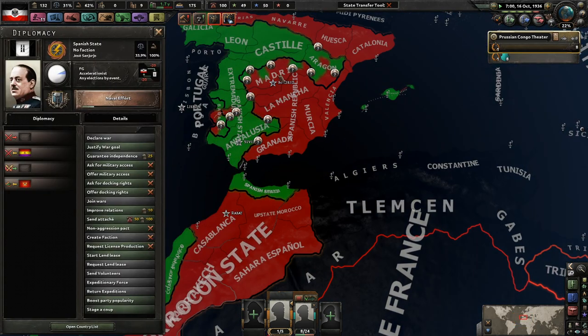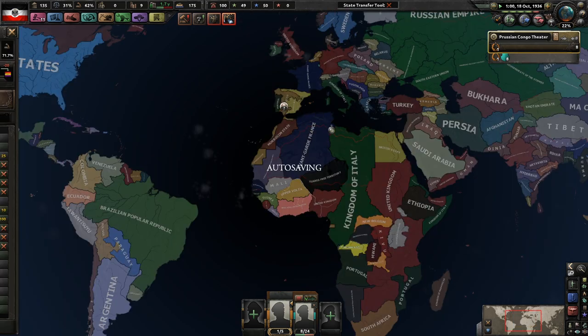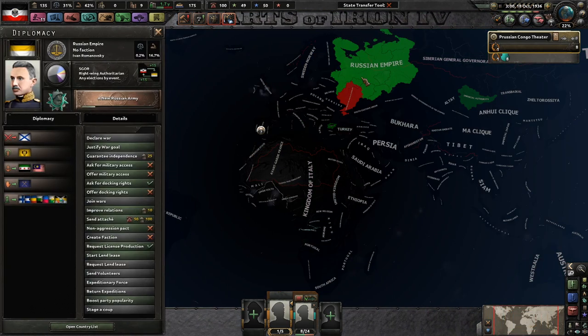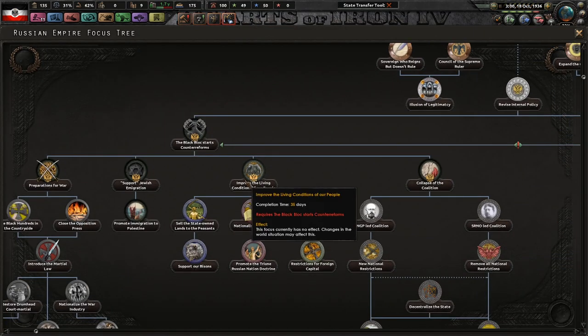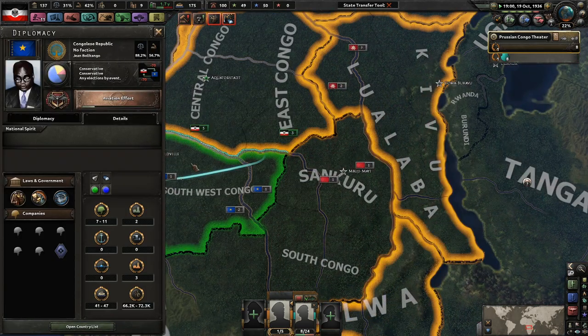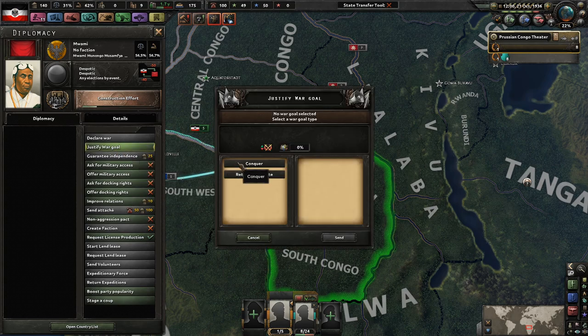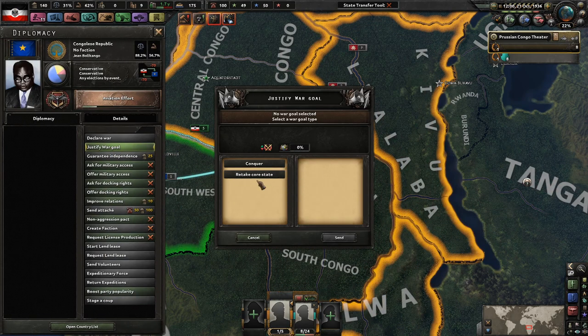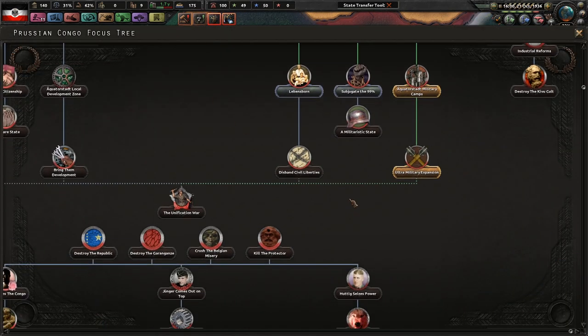Morocco has declared independence from Spain - understandable since they're in the middle of a Spanish war. Russia has gone to war with you. Do any of your focuses work yet? The answer is still no. Seven to eleven, four to five - I kind of wish I could just attack these guys in any order I wanted to. 110 days, and I did not select a new focus which is my fault.